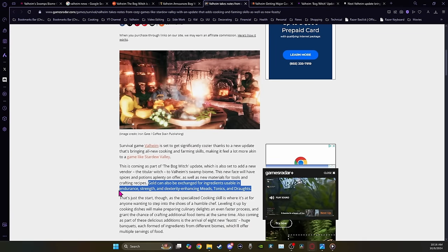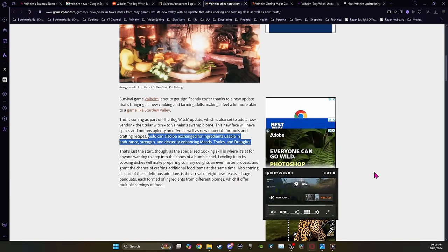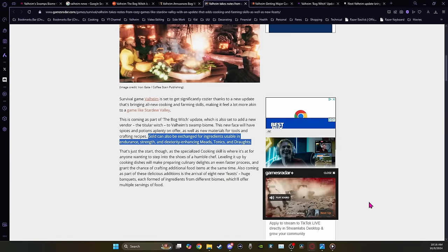Games Radar is the one saying it's gold that can be exchanged for these ingredients — usable in endurance, strength, and dexterity enhancing meads, tonics, and drafts.